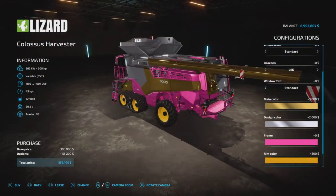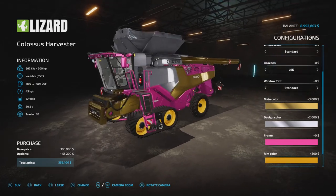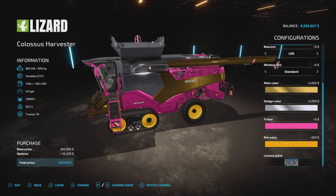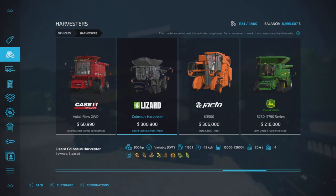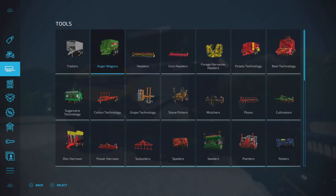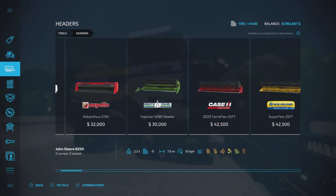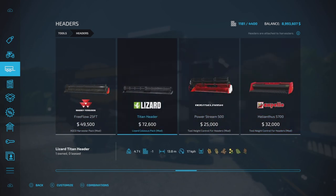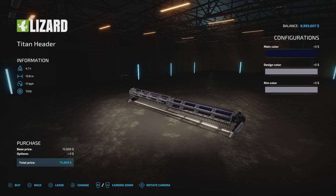I know I'm laughing, but I would have needed this two days ago when I did my last recording. And then there's a license plate option. When you're in the harvester, if you press R3 on your controller you'll get the header, or you can do it the old-fashioned way through the headers menu. The Lizard Colossus header is 12 slots.